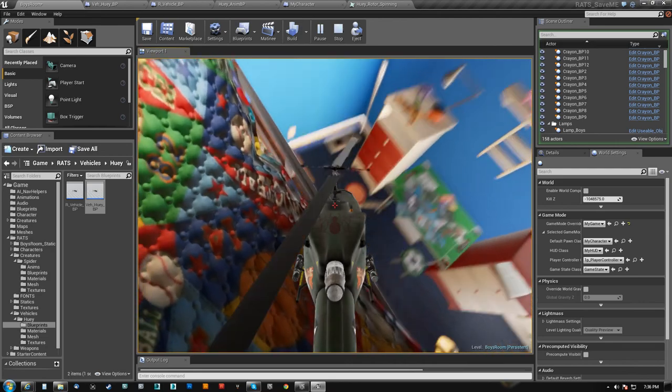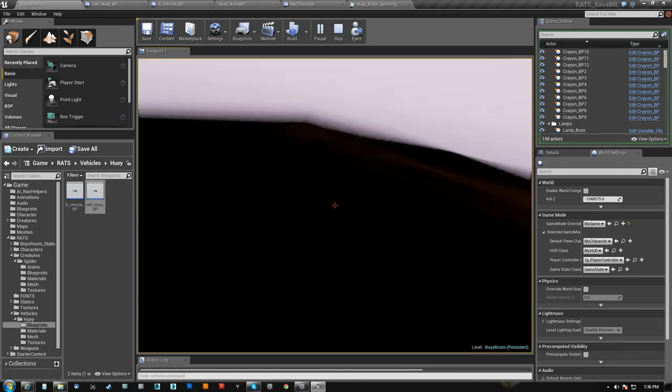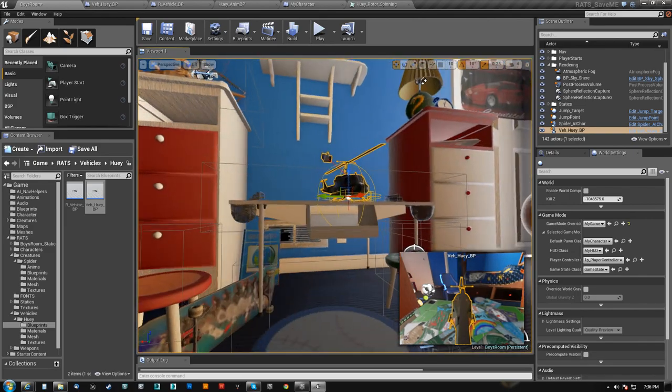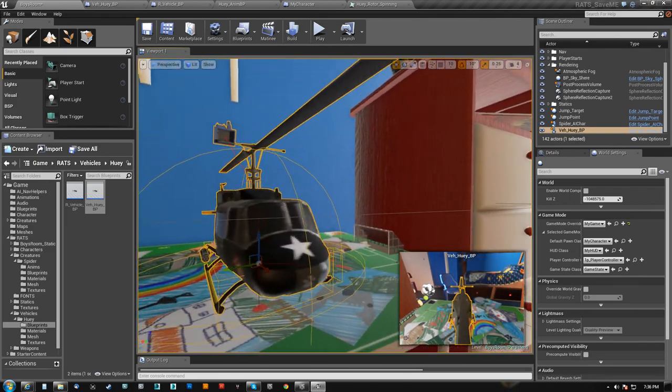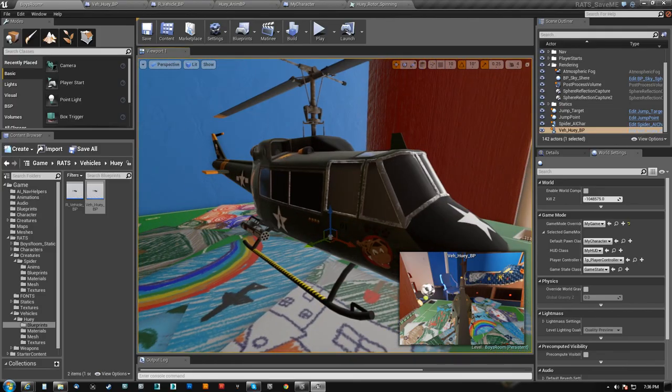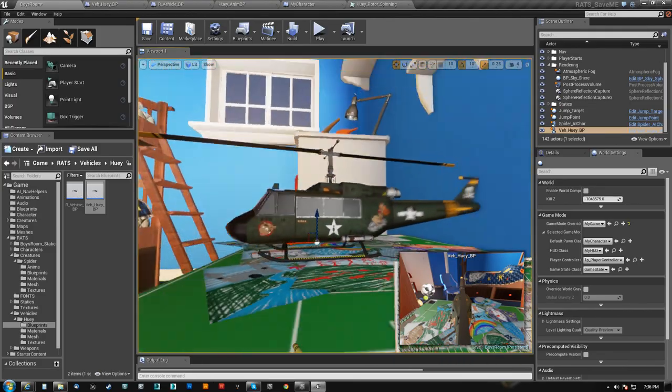It feels like my mesh is getting rotated separately from the collision or from the up vector. But I'll investigate that later — right now I need to take a break. But yeah, there it is. It's a helicopter and that's how I did it. And it's totally awesome.